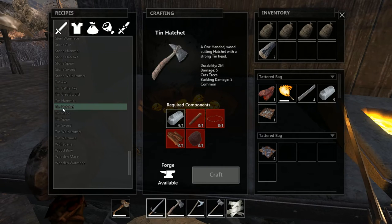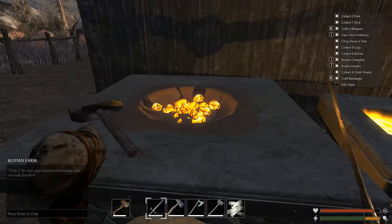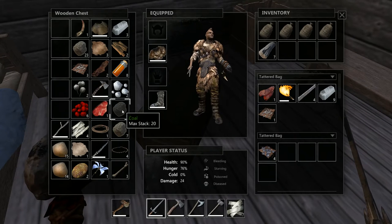So we will make a tin hatchet — we need a stick. And a tin hammer, which doesn't need a stick. We need some leather strips and coal. I think I have some over here, that shouldn't be a big deal.